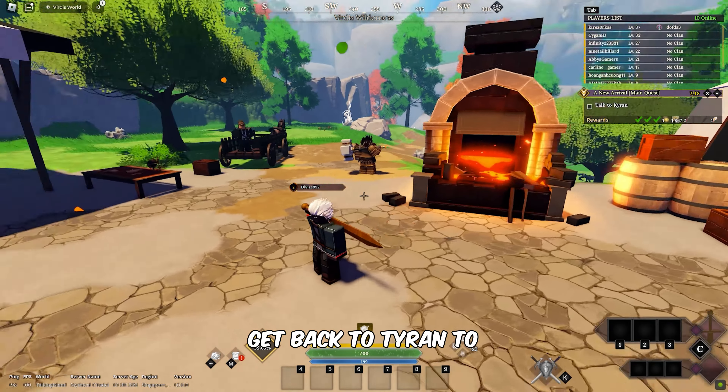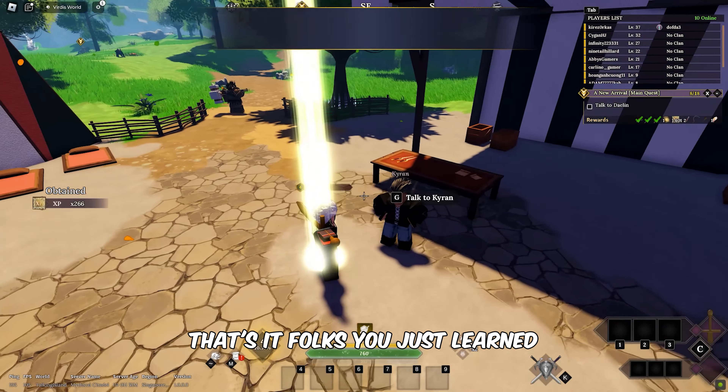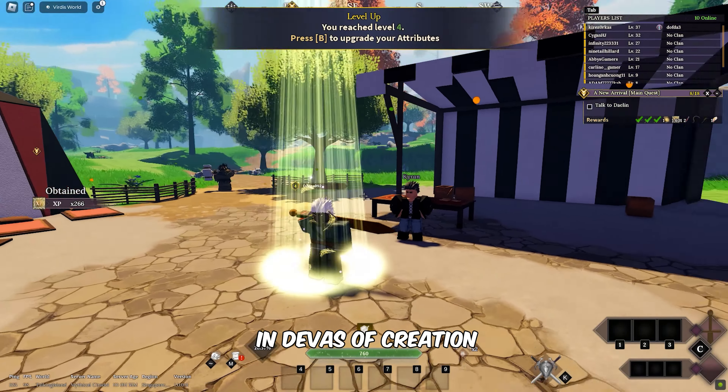Get back to Kirin to talk with him and complete the quest. That's it folks! You just learned the way to complete the Kirin Citizen Quest in Devas of Creation.